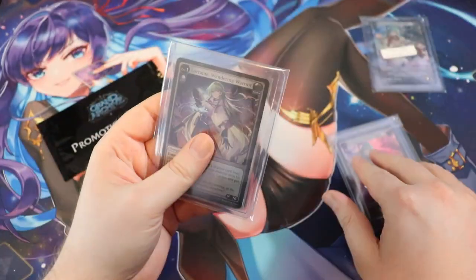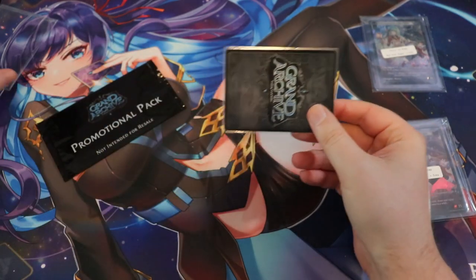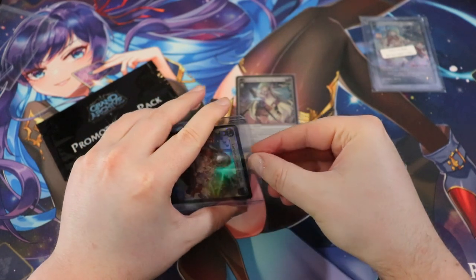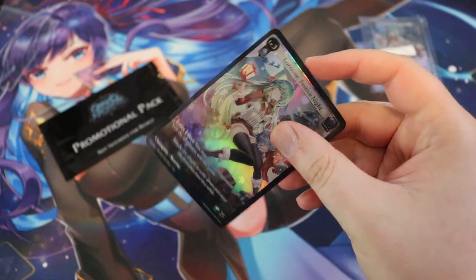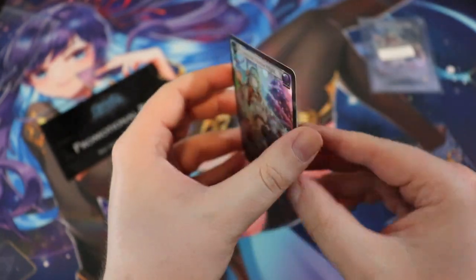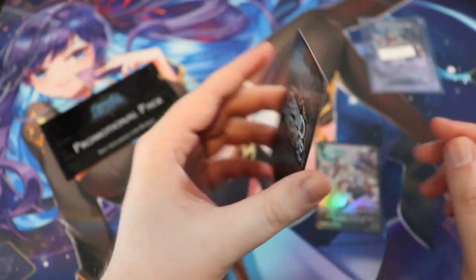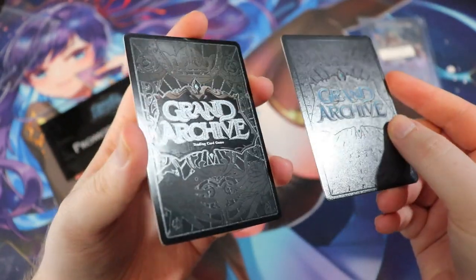Let's take these out of their protective casing. Here we can see this Lorraine Festive Night — very very shiny. We'll even remove it from the penny sleeve so we can see the back of the card. It has somewhat of a texture to the back — reminds me of a Force of Will back, like a semi-textured finish. Here's the older version: you can still see some of the foiling looks really nice, but the back is much more glossy compared to the matte back on the newer one.